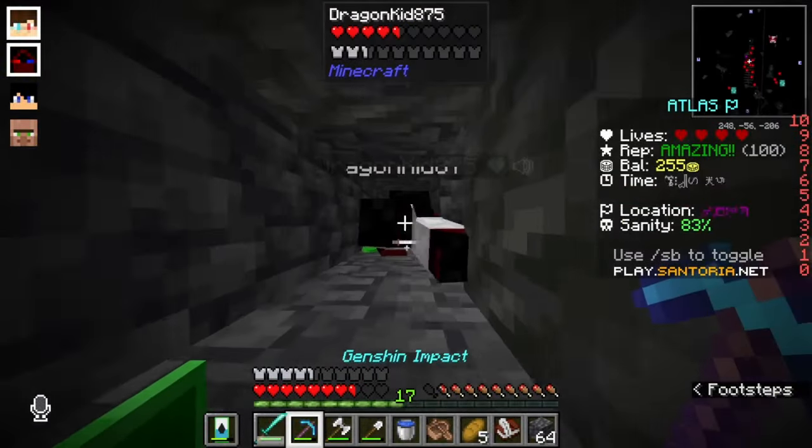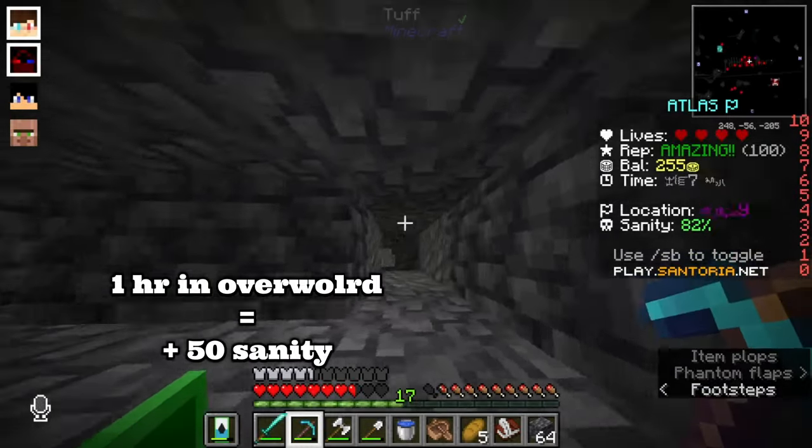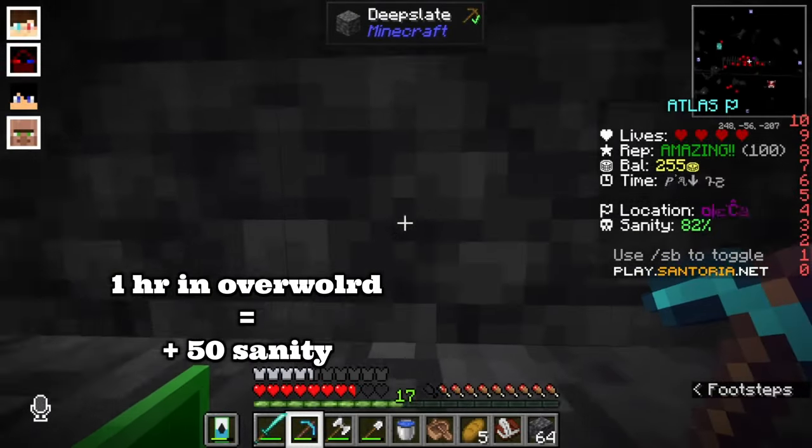So if your sanity is starting to reach low levels and you want it to replenish, just go to the overworld and stay there for a long time. The longer you're in there, the more sanity you replenish.